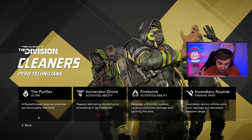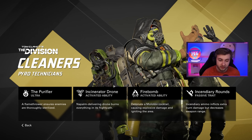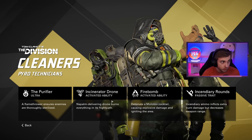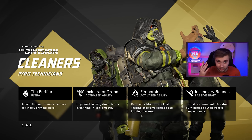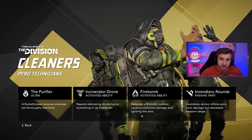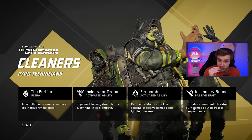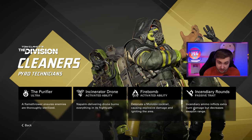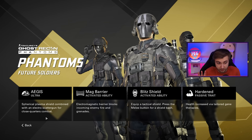For the Cleaners faction, the Purifier ultra is a flamethrower. You can choose between two activated abilities: the Incinerator Drone, which goes in a straightforward path with a flamethrower, and the Firebomb - a ring of fire that goes around you and kills whoever's near you. The passive gives all your rounds incendiary bullets, so it's not just a Dragon's Breath attachment - you get that on everything just by playing this character.